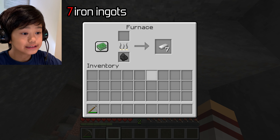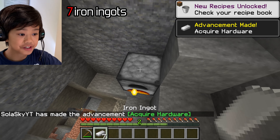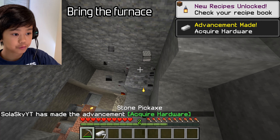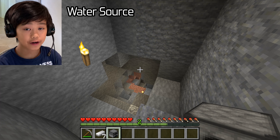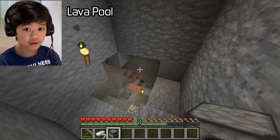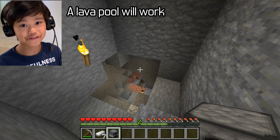Okay, so I have seven iron ingots and I got XP too. So let's bring the furnace with me. I'm going to try to find a little water source and a lava pool. Any source of lava won't work, but a lava pool will definitely work.